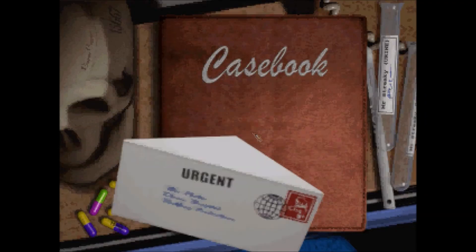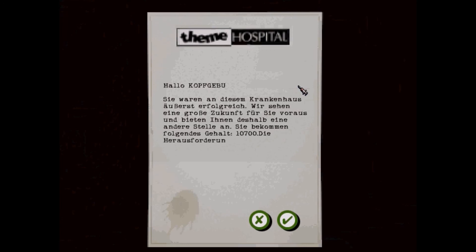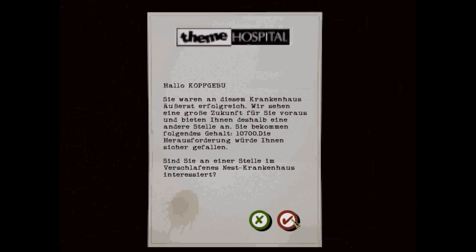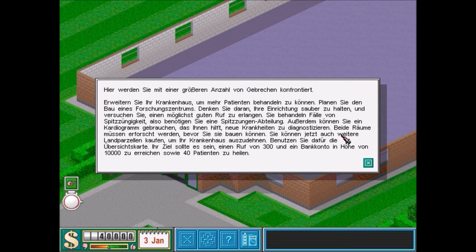Damit wäre der erste Level abgeschlossen. Hallo Kopfgebuh – Sie waren an diesem Krankenhaus äußerst erfolgreich. Wir sehen eine große Zukunft für Sie voraus und bieten Ihnen deshalb eine andere Stelle an. Sie bekommen folgendes Gehalt: 10.700. Sind Sie an einer Stelle in verschlafenes Nestkrankenhaus interessiert? Natürlich bin ich interessiert. Wenn ich jetzt auf Ja klicke, wird das nächste Level beginnen. Ich mache es, damit ihr die Zwischensequenz – es ist eigentlich nur eine Animation – einfach mal seht. Und wir wandern ein Feld weiter nach vorne. Diesen Level werde ich aber erst das nächste Mal machen. Ich bedanke mich bei euch ganz herzlich fürs Zuschauen. Postet was in die Comments, ob euch das Spiel gefällt, ob euch das Let's Play gefällt. Wir sehen uns wieder beim nächsten Mal. Tschüssi Kowski!